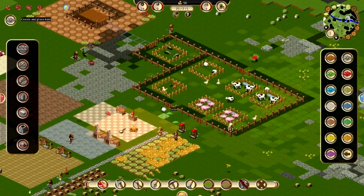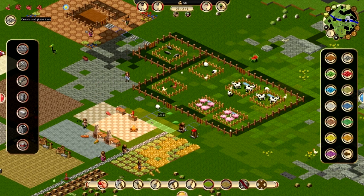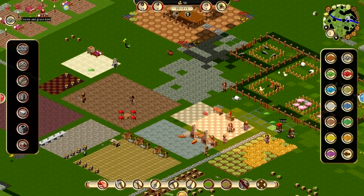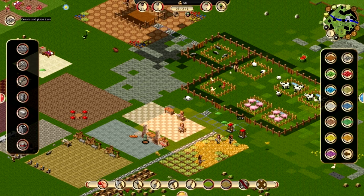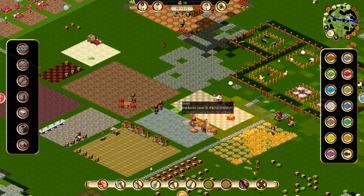That might be enough for now. Maybe put one connecting these — just like that, no, because there'll be a wall there later. Let's put this and that should work. And maybe one on this other side of the mill. We're really keeping our constructors busy today, but that'll be good.